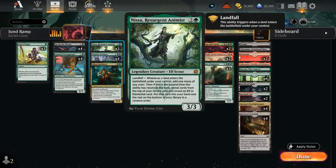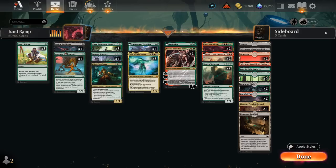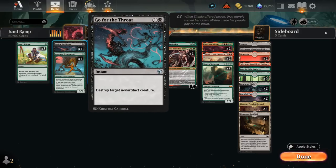Another great combo with Nissa is a turn-four Invasion of Zendikar to search up two basics. If we manage to transform the three-defense-counter battle we also get an Awakened Skyclave, which counts as a land and can enable Landfall, although there's a very short window in the end-of-combat step. We won't be able to use floating mana from Nissa's Landfall and the Awakened Skyclave in our second main phase, but can still use it to cast an instant like Go for the Throat at two mana.